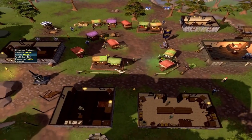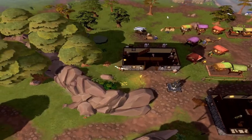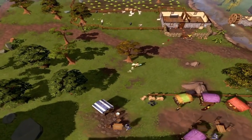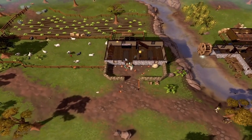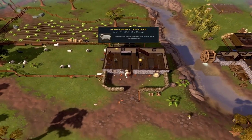Head northwest — ignore the part where I go to Hank — and continue north to Farmer Fred's Farm with all the chickens, which is actually a pretty good free-to-play money-making method at about 2 mil. Open the door and you've completed the achievement.